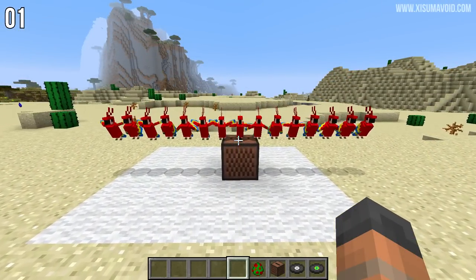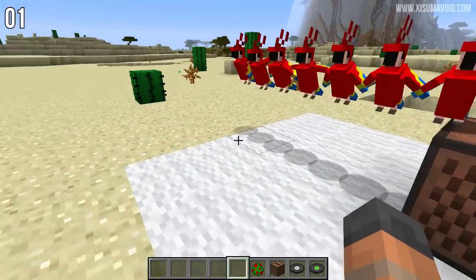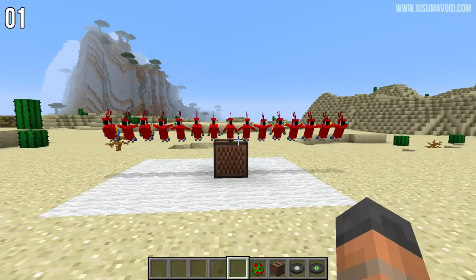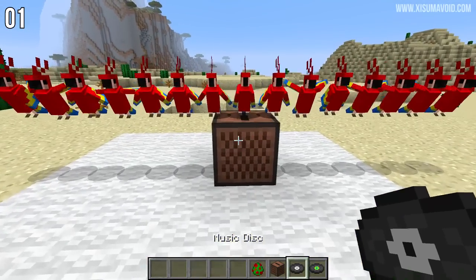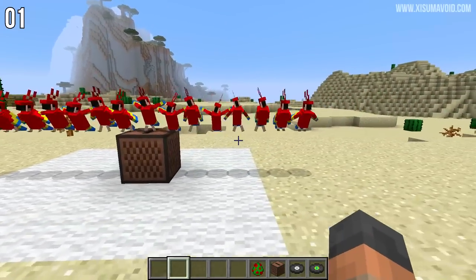The area of effect would be a 5x5 square centered on the jukebox, if it weren't for a quirk where it goes over an extra row in the negative X direction. These parrots have no AI, so they're not going to go anywhere — they still make a lot of noise and they'll still dance when we put in a record. You can see they continue dancing slightly further in one direction than the opposite.